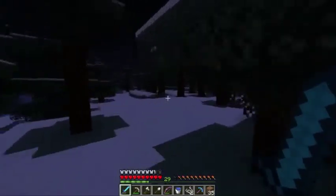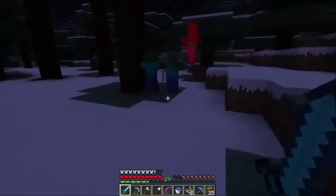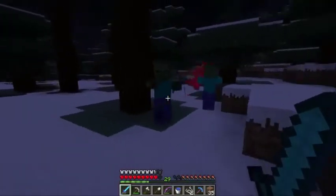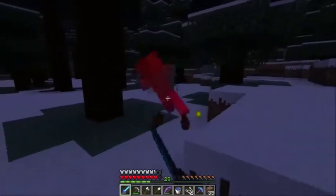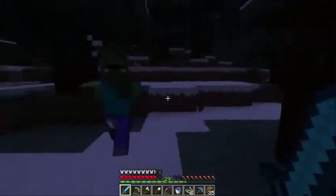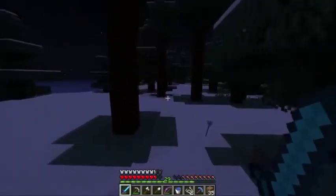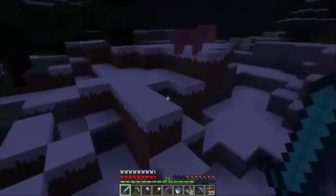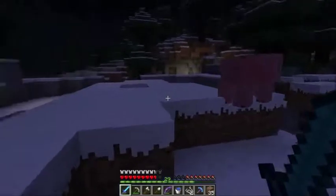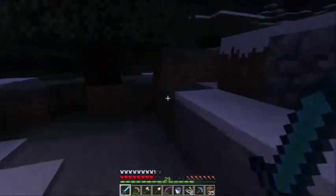Here's a couple guys. I'll let him fight it out with the skeleton over there. Knockback is not great for fighting skeletons because it just puts them in a good range to use their bow, but for zombies it's pretty nice. I just need a couple more of these guys and then I can enchant something. Look at them spawning in groups just like they're supposed to.